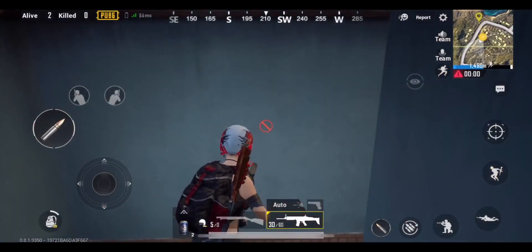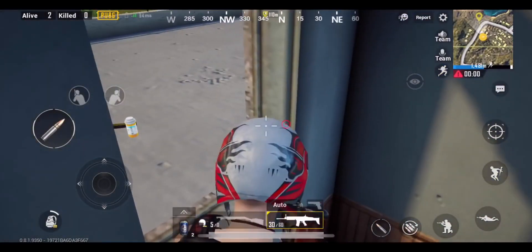You can hide near the window of these houses to trick your opponent and kill them easily.